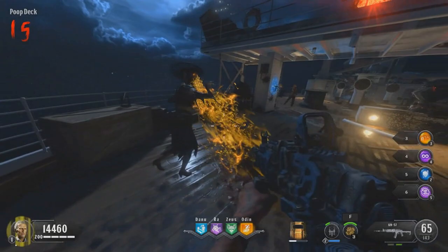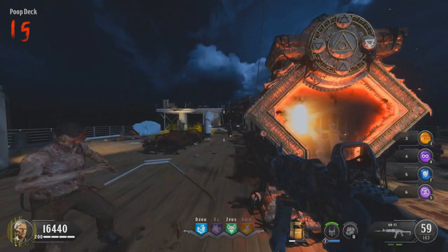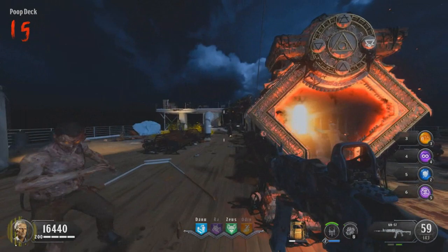This is what it looks like with the upgraded Bowie Knife — you hit a zombie and it basically shoots out. That's pretty much all there is to it. This is a really fast, easy upgrade guide for the Bowie Knife. Basically, get to round 14, unload on the Blightfather with the Bowie Knife, and there you go. You'll receive a special animation and then you'll have the upgraded Bowie Knife.